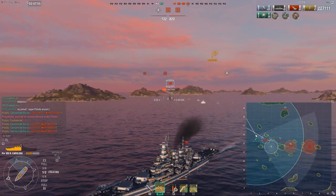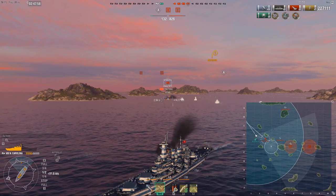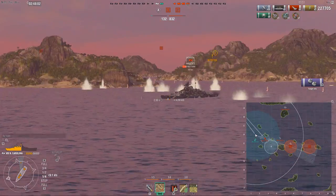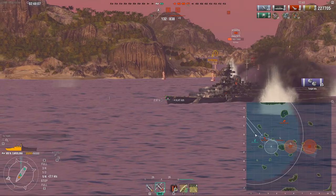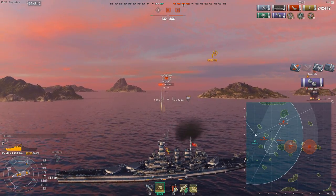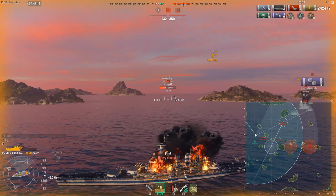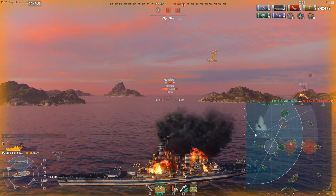Make sure you don't attempt to shoot his nose, because that's what he wants. Shooting at his nose would give a bunch of overpens unless he gives enough broadside to justify it. I'm still aiming quite high — targeting his upper belt — because I don't want to hit the belt which can bounce my shells. I want to hit that upper part of the broadside for those juicy penetrations. A pretty big 14k volley means he is most likely dead.